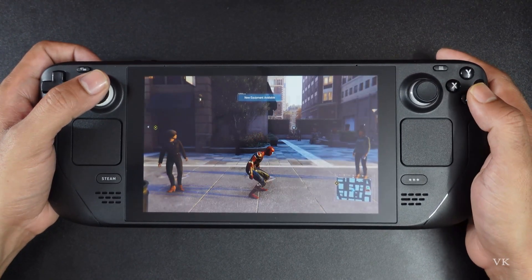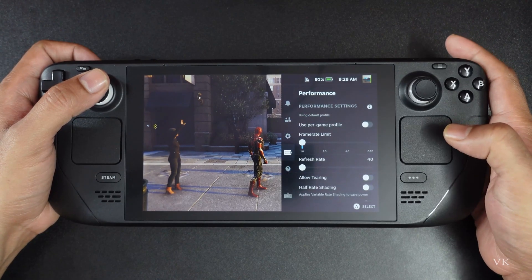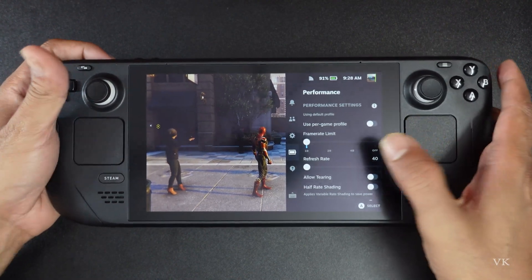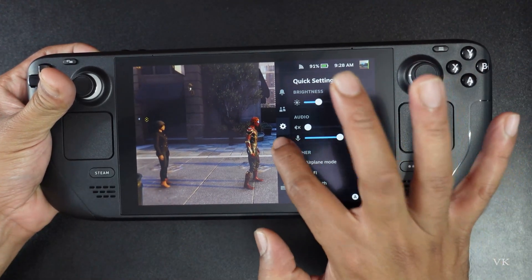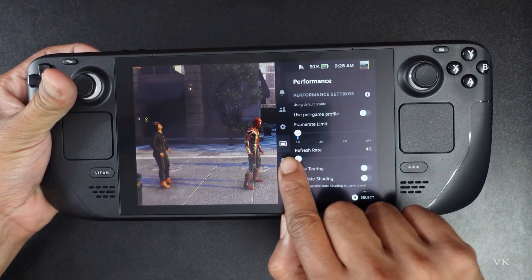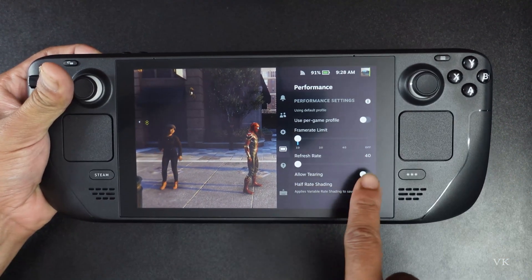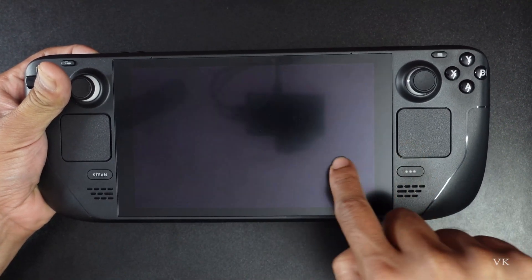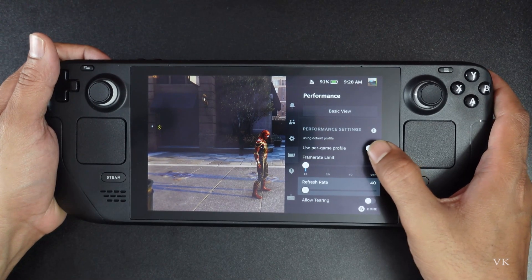On Steam Deck, what you need to do is simply tap the quick menu or tap the settings. Come to the performance section — by default it will be in settings, so tap performance. Here you can increase the refresh rate; by default it supports 40, but you can increase it up to 60. I am going to enable 'Use Per Game Profile'.